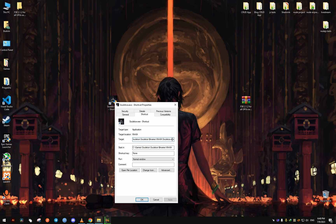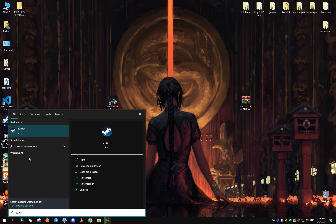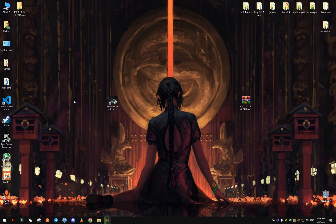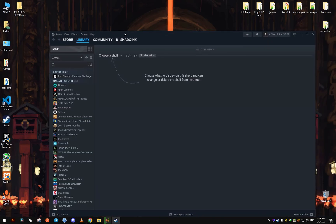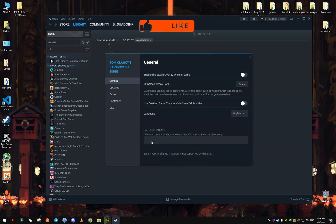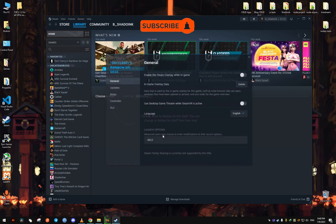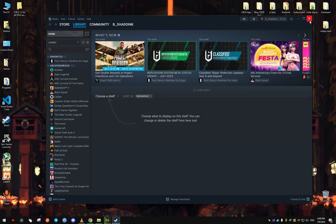I'll show you how to use it with the Steam version as well in a bit. Make sure to add a space for the DX12. Now for the Steam version, I'm gonna show you how to do it with this example, as I don't own the game, but it should work. So you open Steam, you go to the properties of the game, you go to the launch options, you add this, and just close it — and that's it. It should work, you just launch the game.